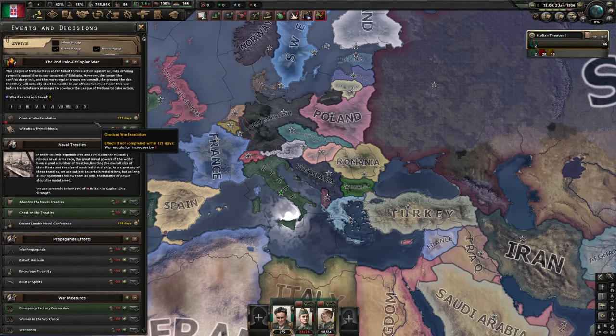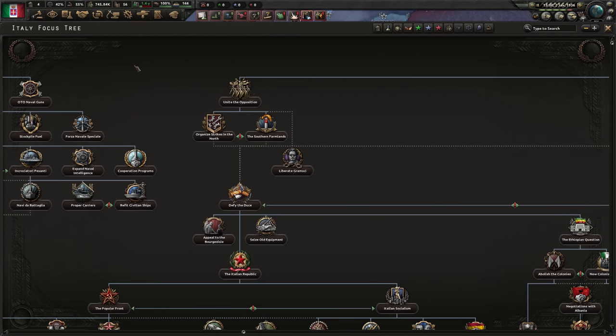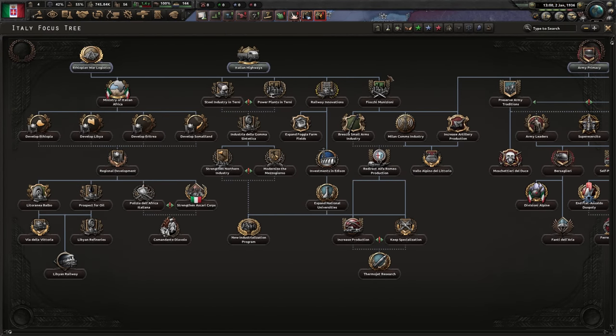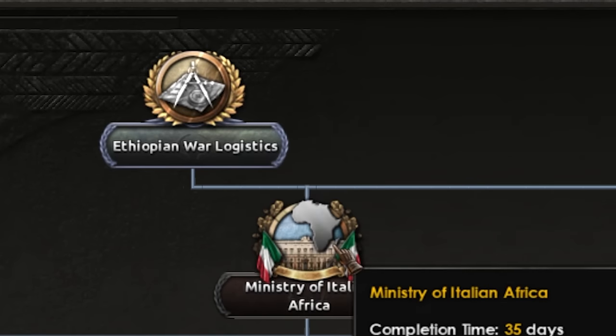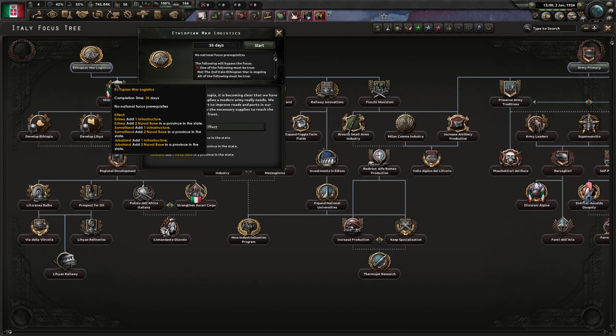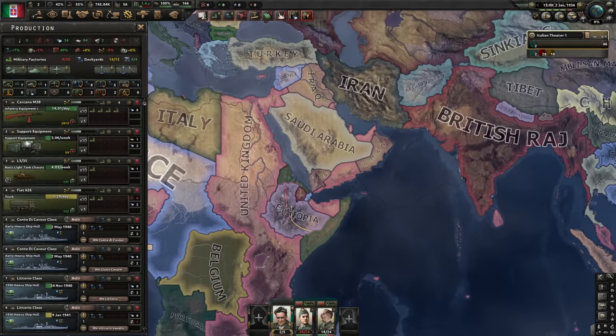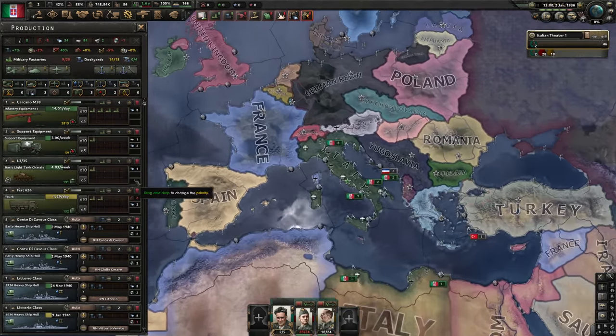It looks like the war will slowly escalate, though if things go well we'll hopefully end it before it escalates at all — though I do kind of want some army experience, so maybe not. In the meantime, we will do our industry path. I'm going to be risky and not do Ethiopian War Logistics. Hopefully we'll be able to win the war without it; if things take a turn for the worse I'll do that and feel stupid.